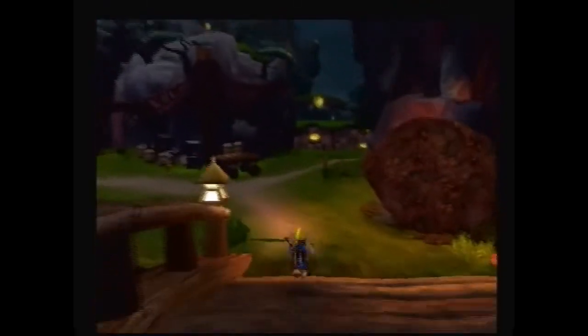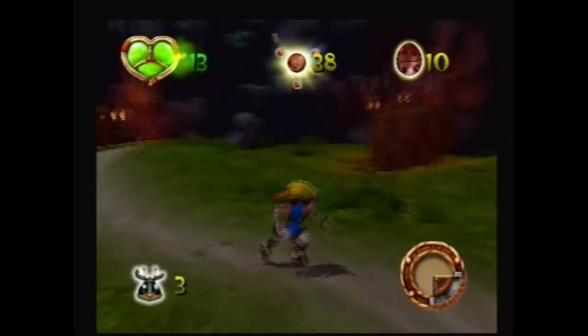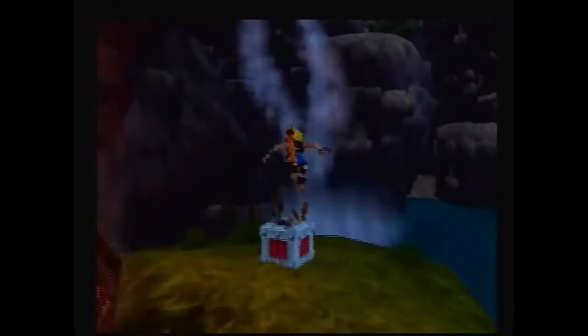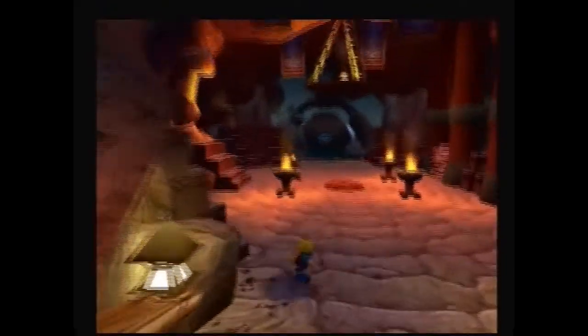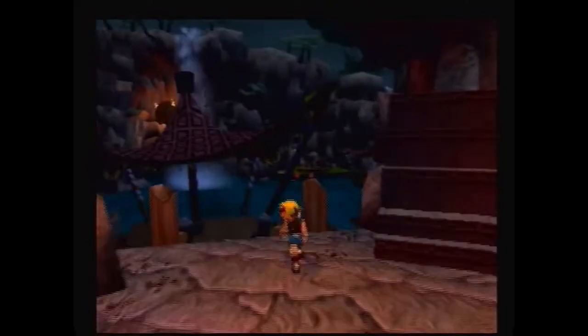There's a scout fly behind a boulder that I grabbed. I went all the way over and found 10 precursor orbs. Then I went near the bridge area and got my fifth scout fly, and that's pretty much where this video ends — I'll see you guys next time.